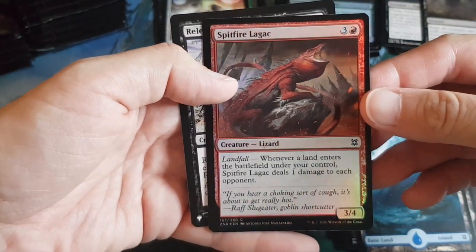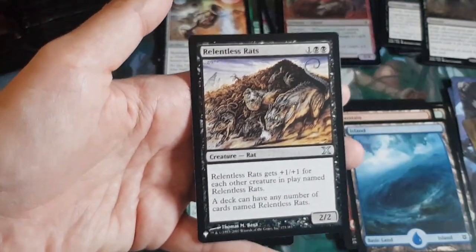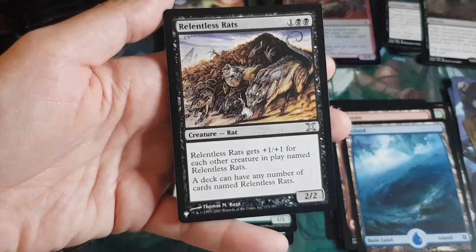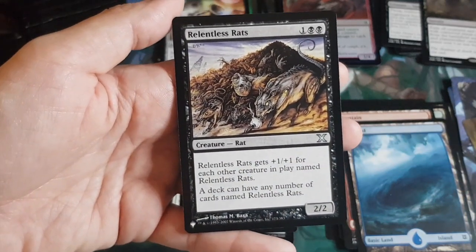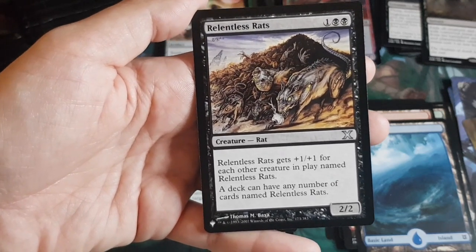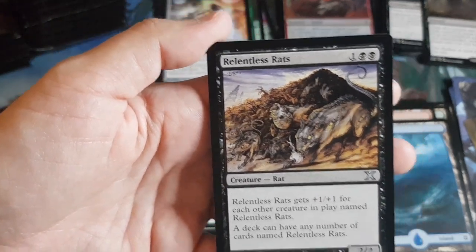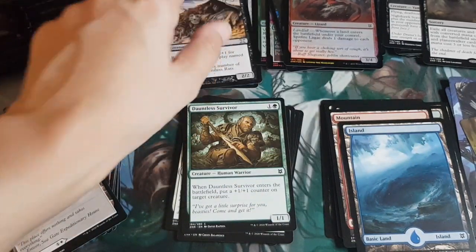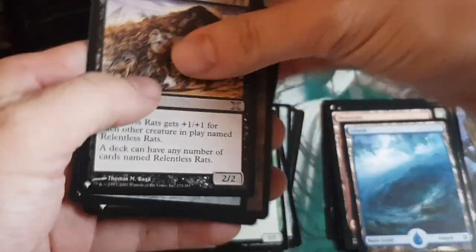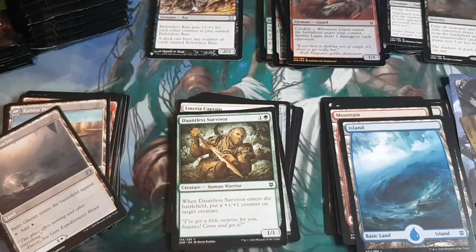Another rare in what might be the wild card slot. Guaranteed foil: Spitfire Lagac. Then another card from the list — Relentless Rats from 10th Edition. First time seeing that set symbol! That's five cards from the list total now. One of them was rare — Warm Power Stone was the best probably, or Living Death.